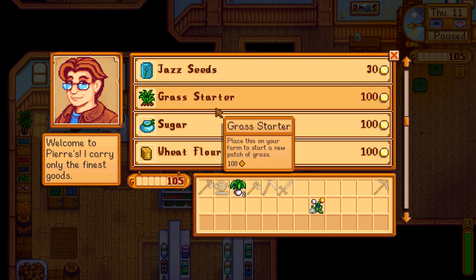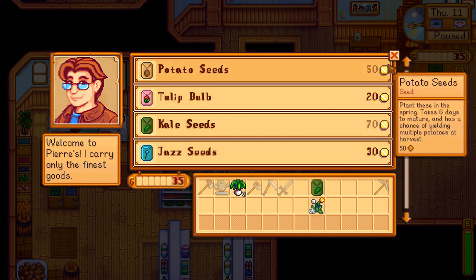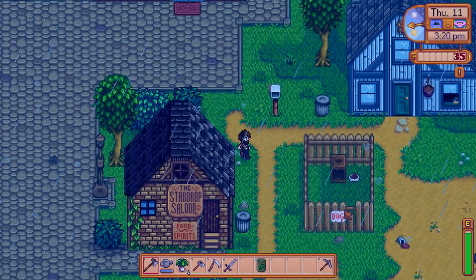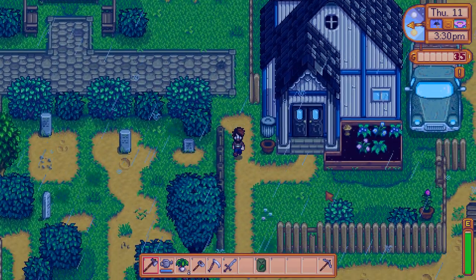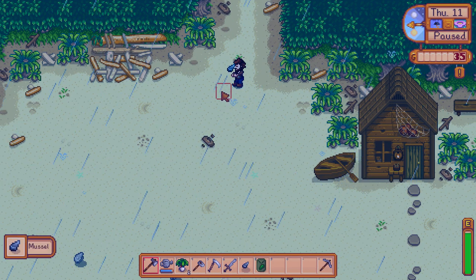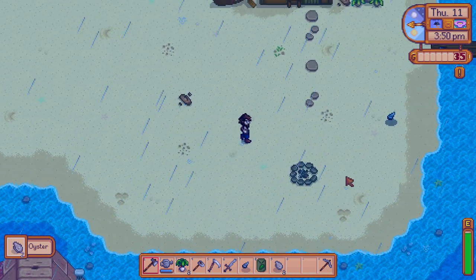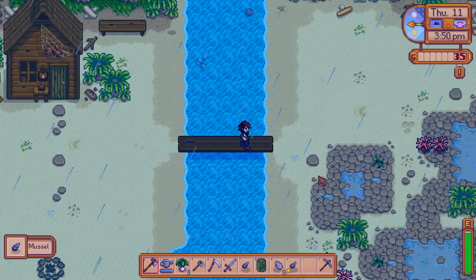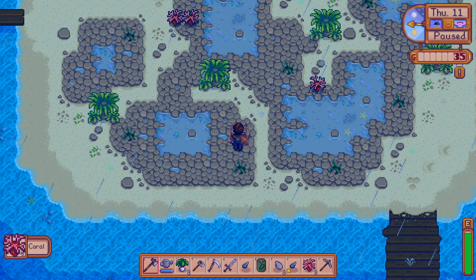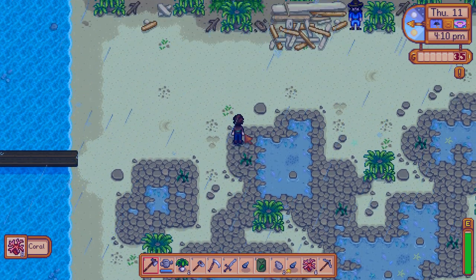With my remaining money I'd like to buy some more kale seeds. I'll also go check out that place with all the coral where we built the bridge in the previous episode, just to the east. I'm curious to see how much that's worth, along with these shells - mussel, oyster. There's quite a lot of good scrap around here. Loads of coral too - hopefully that's worth something.